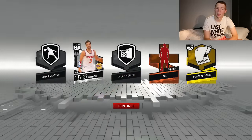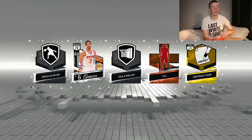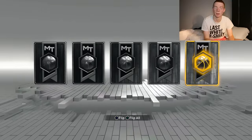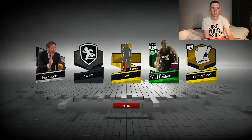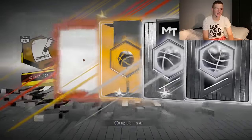I do not have good luck at all in pack openings. I was terrible last year and it's not looking good this year. Finally, we get an Emerald — thank you. Let's hope it's a historic one or it's like Klay or something. It's Udonis Haslem, who is historic, but I don't think he's that good. I'll take anything now.